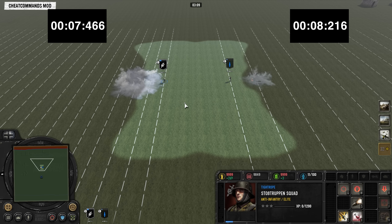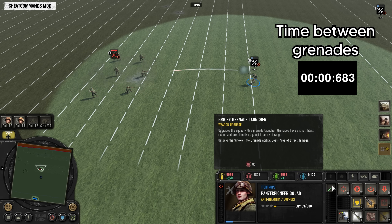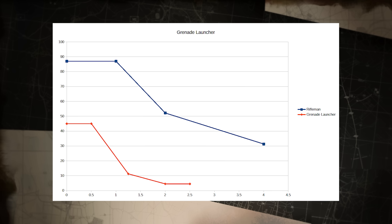The red Phosphorus of the Stosstruppen has a very short fuse — maybe 0.3 of a second. It does the initial 30 damage same as the Willy Pete, but appears to be bugged currently, doing no damage over time. The Stosstruppen Phosphorus appears to provide a larger plume of smoke blocking more vision, and it blocks vision for 20 seconds compared to the Willy Pete at 10.